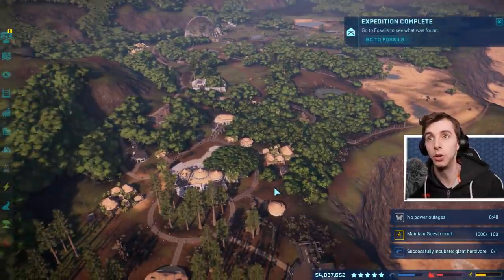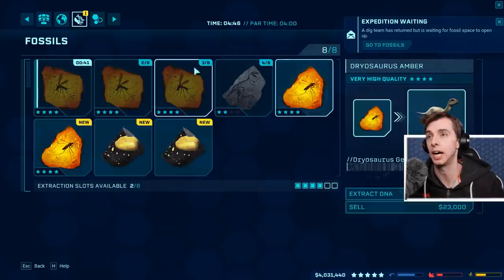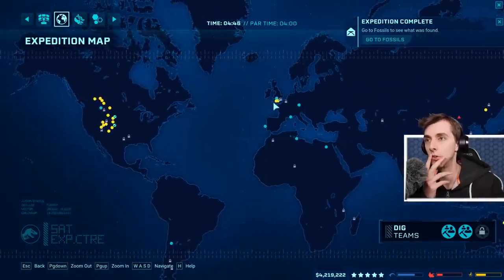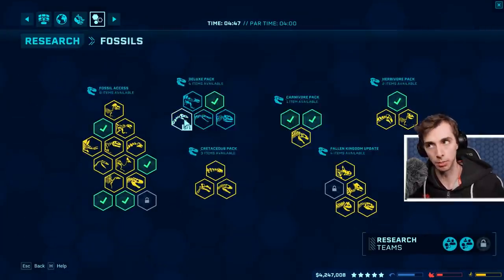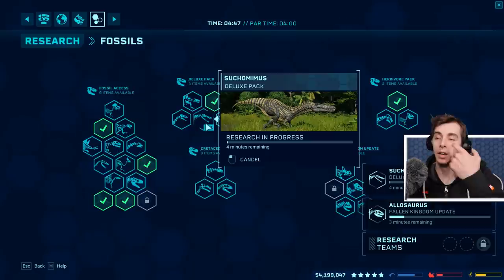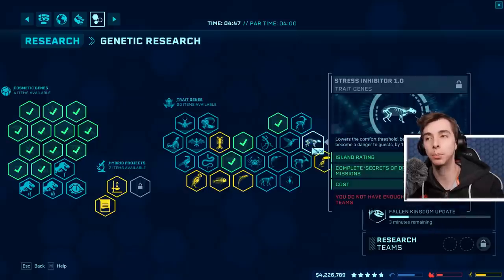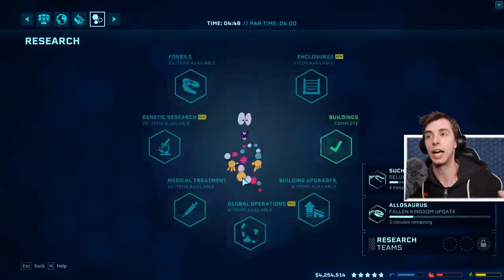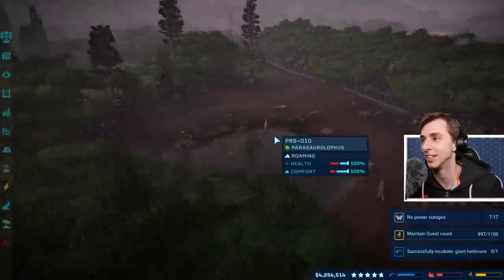I can now focus on making this a nicer park rather than thinking I'm just going to abandon it soon. We can keep going, try and max out all the other things, and think about more exhibits. There's loads of other dinosaurs I'm so glad we can now see. And not only that - we can have multiple T-rexes because we've unlocked the cross-species genomes. Now we can have a T-rex that gets along with like three other T-rexes. The possibilities!